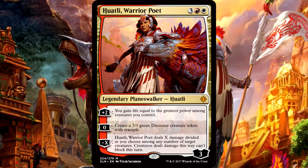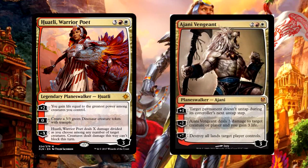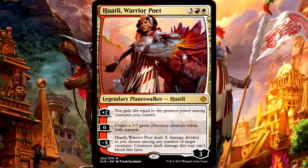Huatli, Warrior Poet is 3 of anything, 1 red and 1 white for a 3 loyalty legendary planeswalker. You can plus 2 and gain life equal to the greatest power among creatures you control. You can also pay nothing and create a 3-3 green dinosaur creature token with trample. Finally, you can minus X and she deals X damage divided as you choose among any number of target creatures - creatures dealt damage this way can't block this turn. I am beyond excited about this card, if for no other reason than Wizards decided to finally print some interesting text on a Boros card. Her plus 2 is her least impactful ability but it gives her 5 total loyalty the turn she drops.